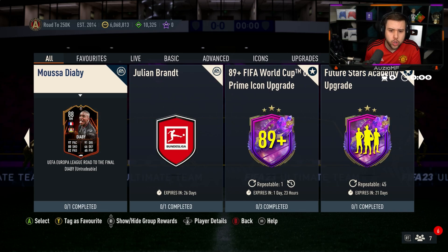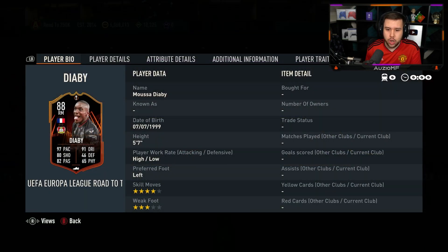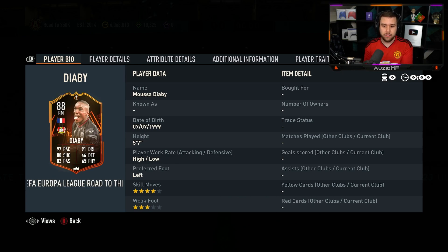And we have got Diaby. He's got 97 pace and 91 dribbling. Freestyle weak foot — I believe he had a two-star weak foot, so they did give him a weak foot upgrade. High/low, left-footed, five foot seven.